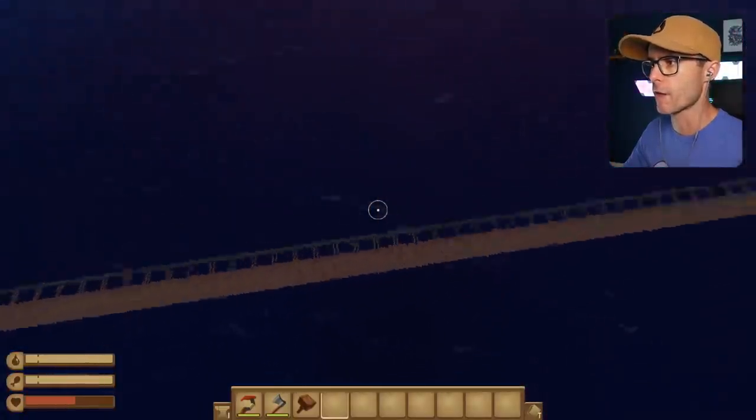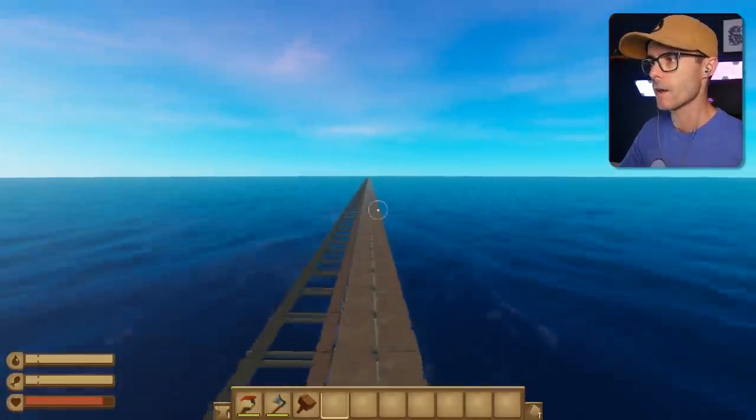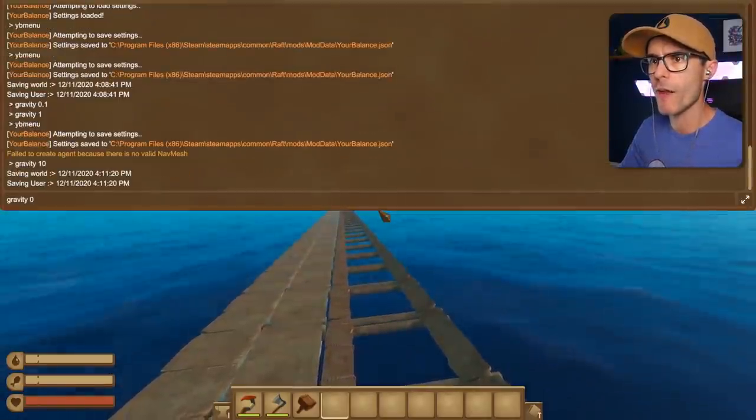It's so hard to jump back into the raft, though. Look at this move. Defying physics. Gravity 10 seems about normal. That's good. What about gravity 0, though? How does that work?